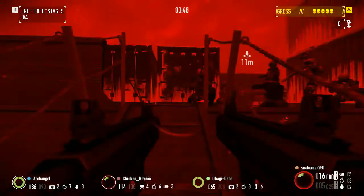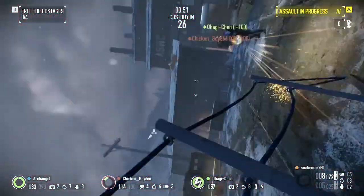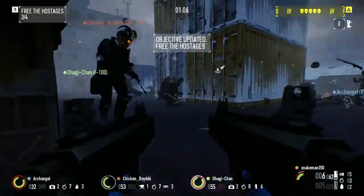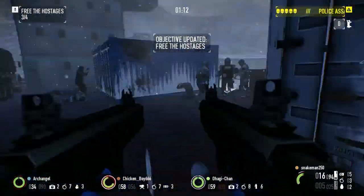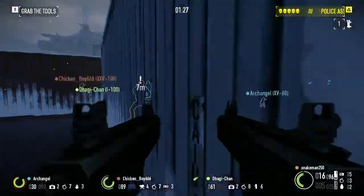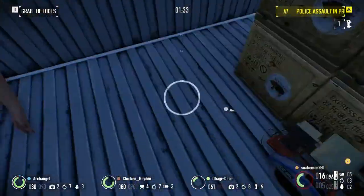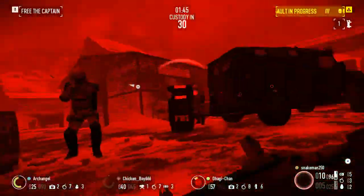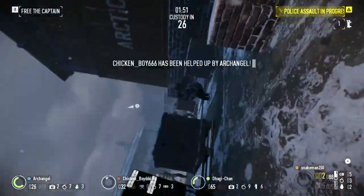So firstly, you have to free the hostages on the boat — I got downed while doing this. You've got to free the hostages on the boat, then talk to this guy. He'll open up a crate for you, and there will be a saw in there. Then you've got to take that saw and free the captain — and no, I'm not talking about Captain Winters.